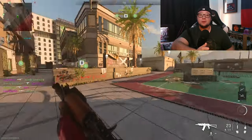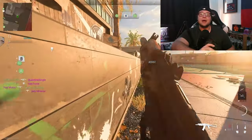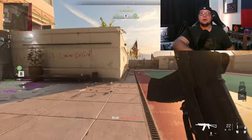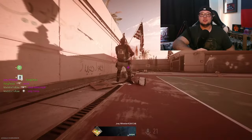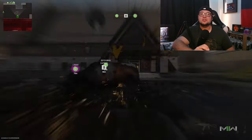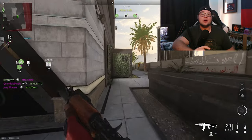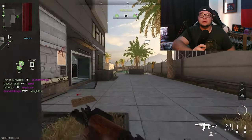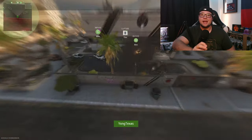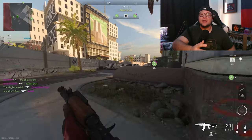Before I get into explaining how to get point blank kills, let me give you a quick explanation of what they are. A point blank kill is exactly what it sounds like — you have to get a kill at point blank range, meaning you have to get up close and personal with your enemies. The good thing about this challenge is that you will get a visual cue when you get a point blank kill. Along with the XP that pops up on your screen, you will see the words 'point blank.'